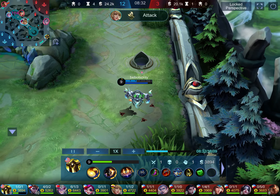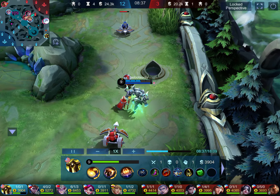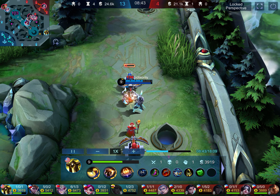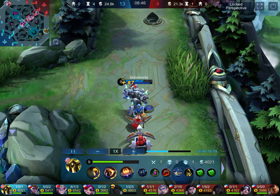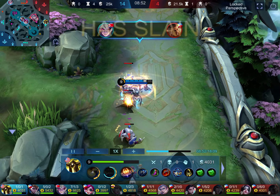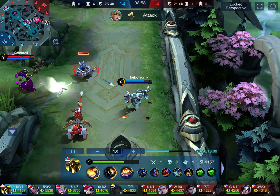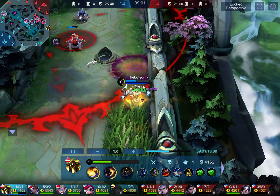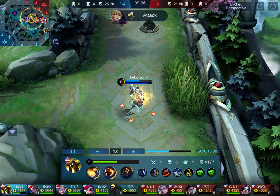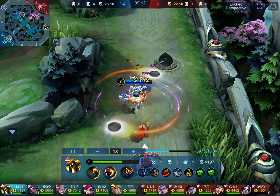I used my second escape because my first wasn't ready yet. Now one escape is ready. I've got low health but I want to keep her pinned on this lane and not let her group up for an unfair team fight. I'm keeping pressure on, splitting them, and here comes the mage again. She lights me up and I had to use one of my escapes to get out — she's a higher level than me so I'm not taking a direct engagement.